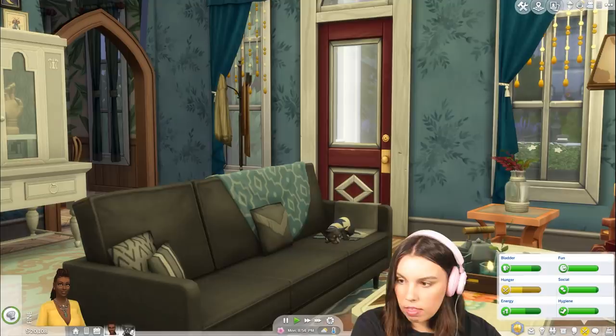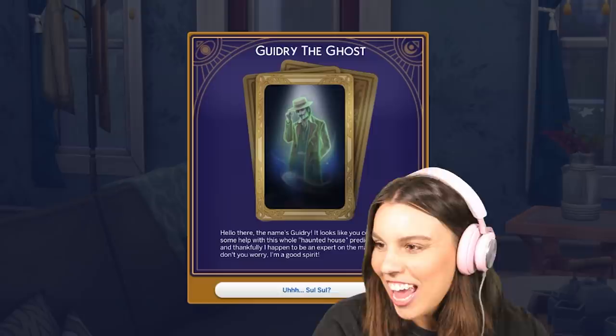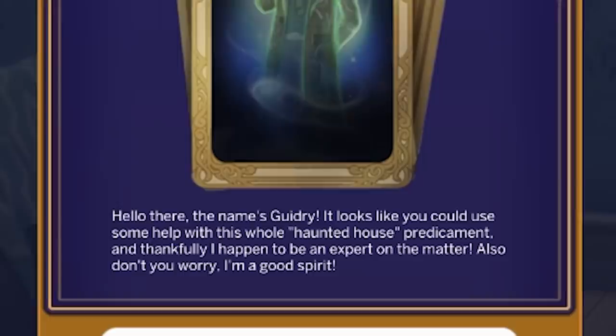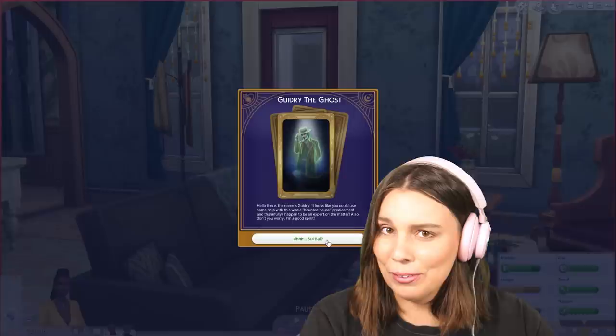Gildry the ghost should be coming in about eight seconds — seven, six, five, four, three, two, one. Now! Gildry the ghost! We should have a relationship with him. 'It looks like you could use some help with this whole haunted house predicament, and thankfully I happen to be an expert on the matter. Don't worry — I'm a good spirit.' I think we're going to get along great.